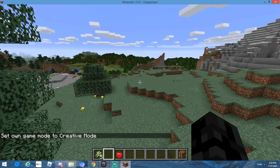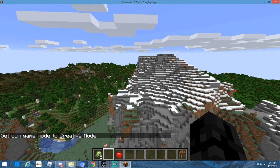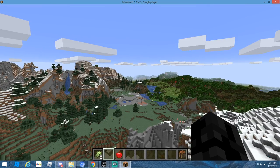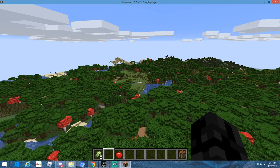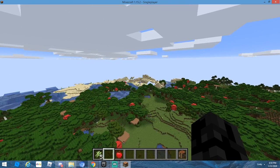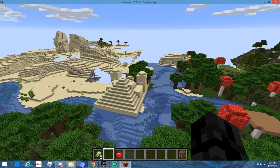Now that I'm in creative mode I can fly and actually get to a spot that I need to get to — a better place. Going a little bit always away — oh yes! Over here we have a temple. Nice, we got a desert temple right here. We'll probably raid that.